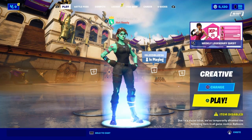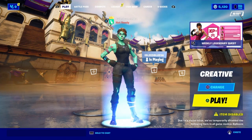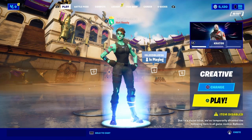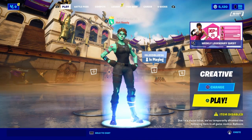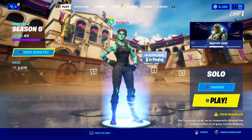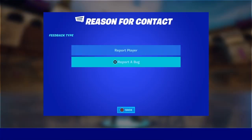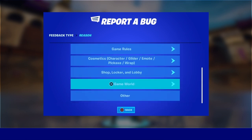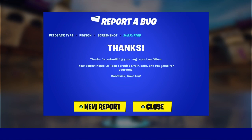Now we're literally on the last step to get the Renegade Raider skin for free in 2021 — completely free. This is going to work for a very long time. Change your game mode back to Solos, open the pause menu, and click on Reporting / Feedback, then Report a Bug. Scroll all the way down to Other, then continue to screenshot and accept and submit the report.